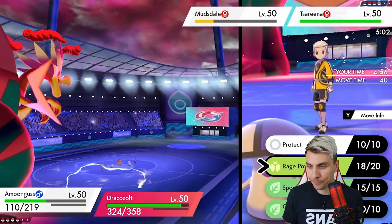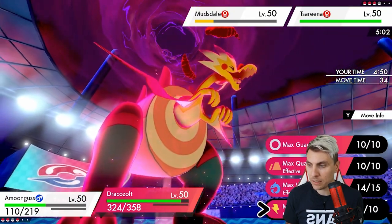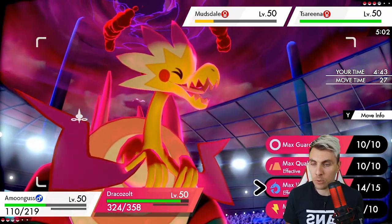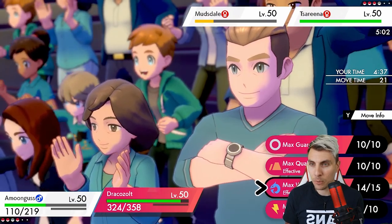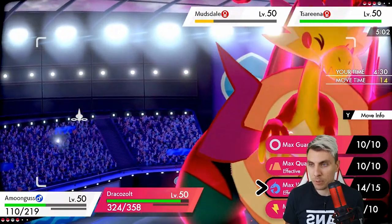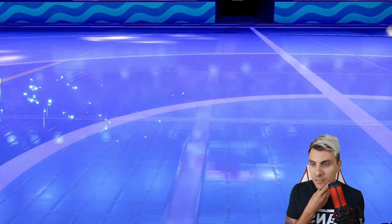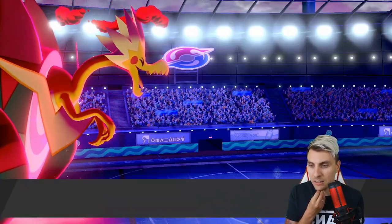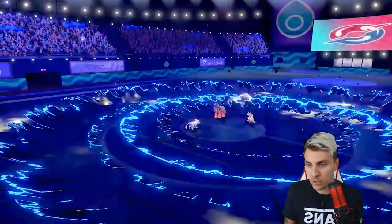Incineroar is going to be immune to Rage Powder, so I think it's better if we get Persian onto the field - it gets Regenerator going on Amoonguss. I'll go for Max Stormwind into Incineroar because Incineroar could be a bit of an issue. The High Horsepower from Mudsdale hits but it's minus two now, so we're doing the most damage. We take Incineroar down to its sash - I don't envisage my opponent going for High Jump Kick into Amoonguss.